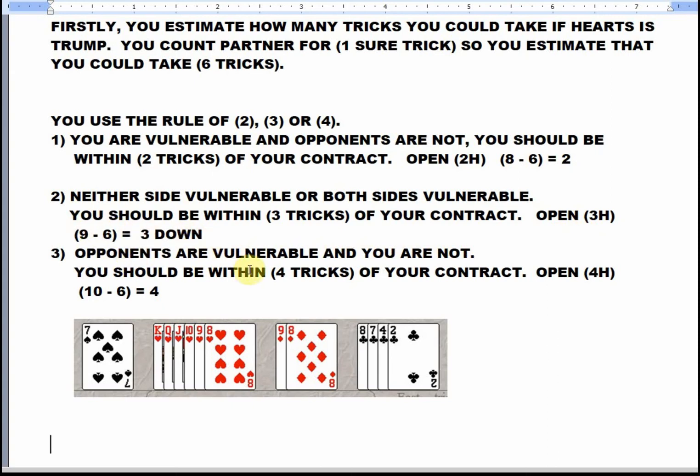If the opponents are vulnerable and you're not vulnerable, that would be favorable vulnerability. You should be within four tricks of your contract. So you should actually open four hearts with this hand.